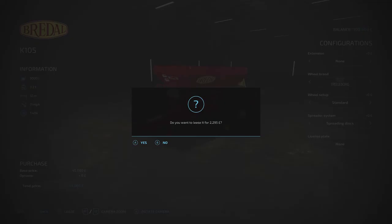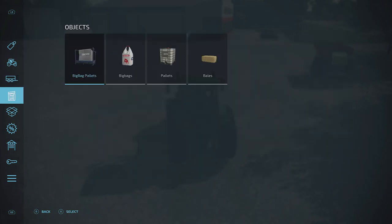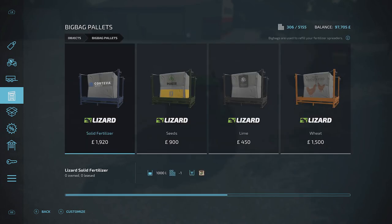Hit X to lease it. You'll obviously need a tractor to tow the spreader, which we've got alongside us. Now we need to buy some fertilizer to fill it up. Go to the Pallets section — you'll see big pallets here. This is a thousand liters of solid fertilizer. You can also buy lime here and it works the same way, but we're focusing on fertilizer.